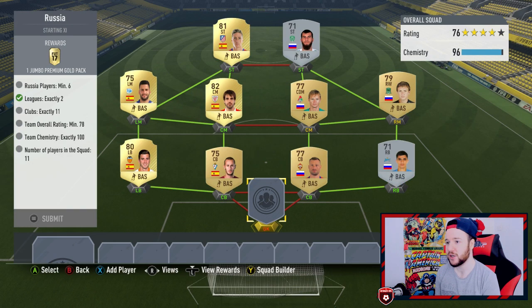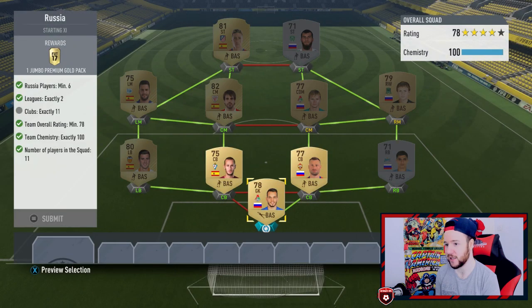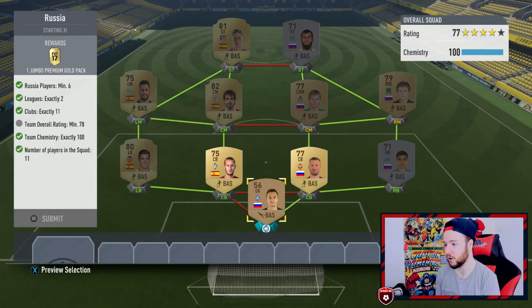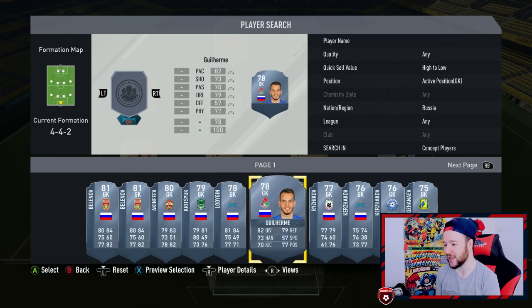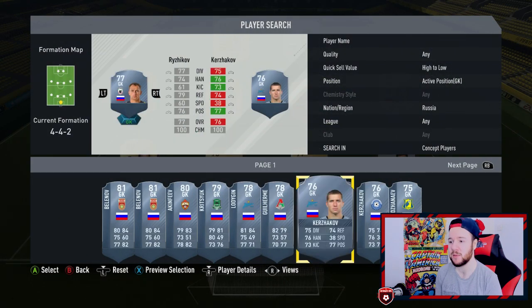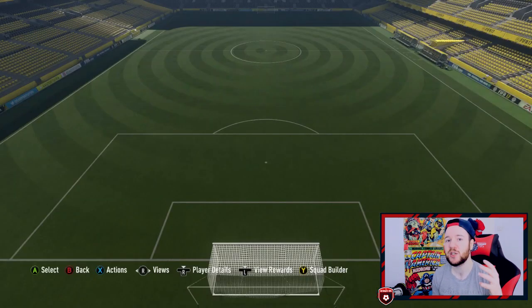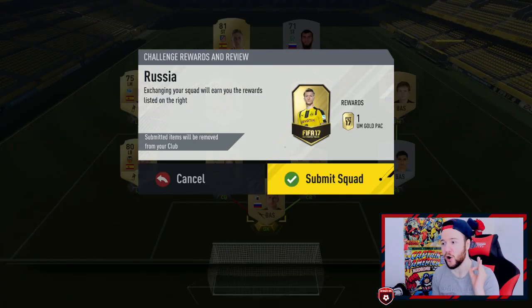The Russian one — I've lost the goalkeeper. I went and purchased him yesterday but I bought the wrong keeper. I was wanting a different one — yeah, that'll do. He was 950 coins, which isn't bad when you think about how much Russian league players were going for last weekend — seven or eight thousand coins. I cashed in a lot on my main account. We've made our money back for sure, so let's complete the set.